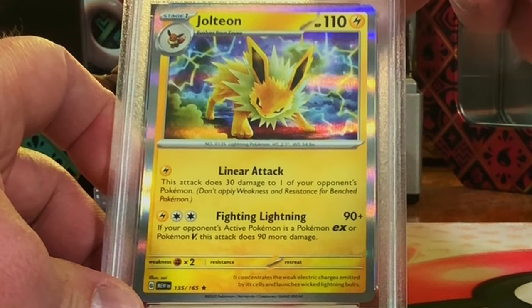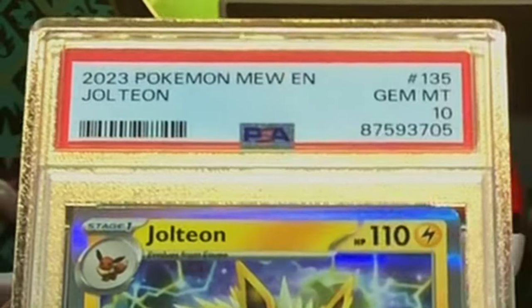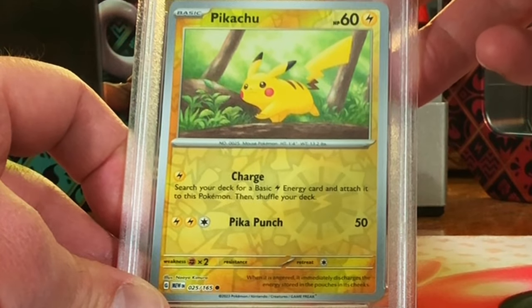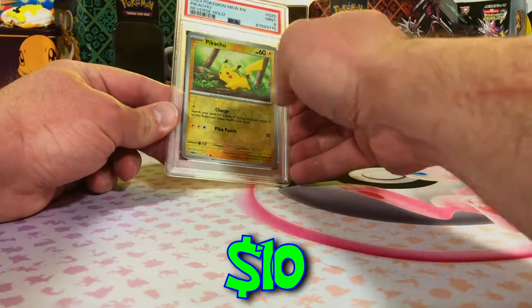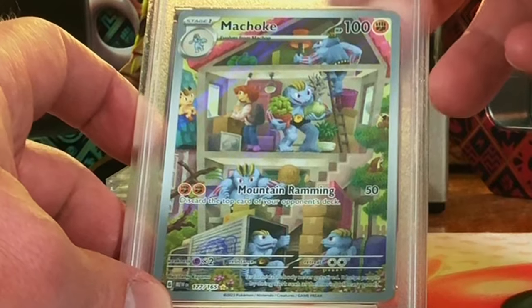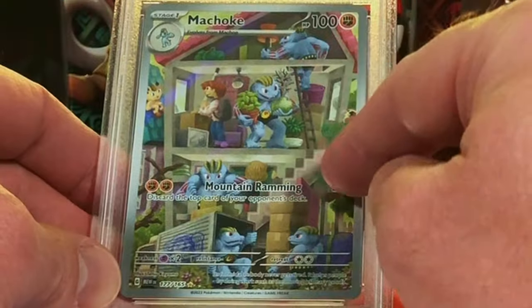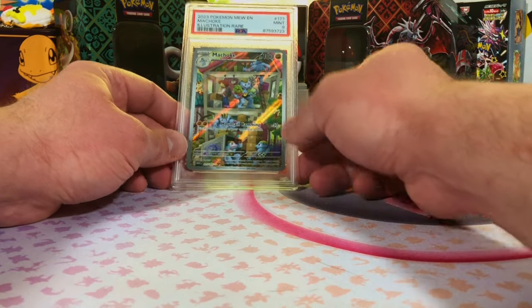Jolteon Holo Rare from Scarlet and Violet 151. We're gonna fight for the 10 on this one. Gem Mint 10 Jolteon! Pikachu Reverse Holo Common from Scarlet and Violet 151 — it's gotta be a 10. Mint 9, we'll take it. The best is yet to come, people — we still got some heavy hitters. Machoke Illustration Rare from Scarlet and Violet 151 — I'll take that Mint 9. I love this artwork, it tells a whole story. It's just a fascinating card to me.